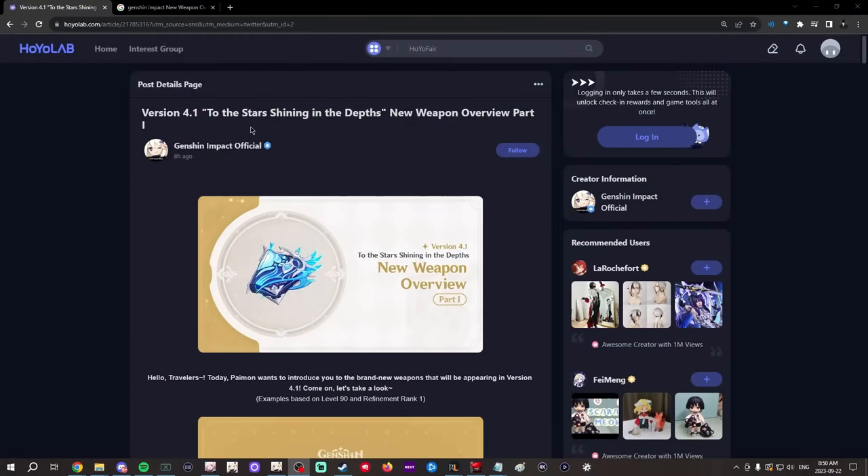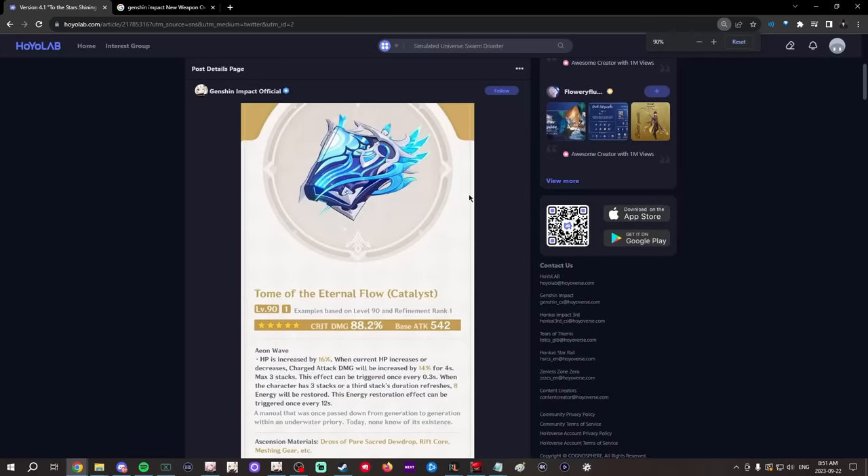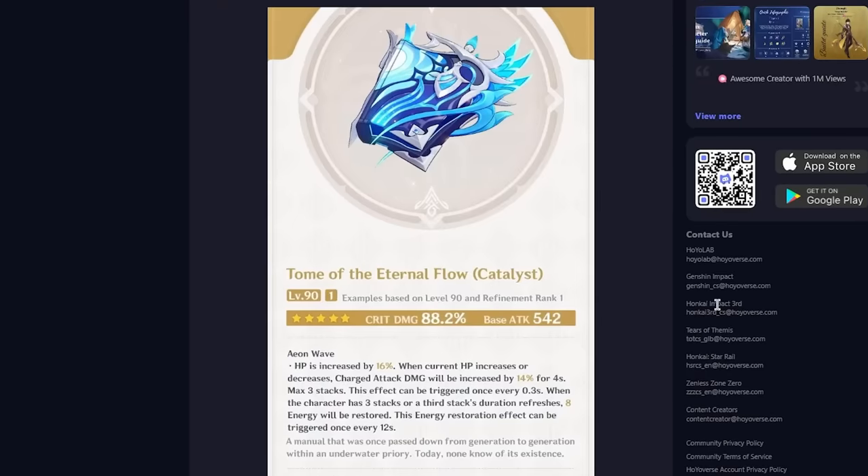Genshin Impact officially released a blog post for the first part of the weapon banners in 4.1, and they showed us four new weapons coming with the next banner. The first one is Neviet's weapon, Tome of Eternal Flow, which looks pretty cool visually and gives you quite an insane amount of stats. This weapon gives 88% crit damage, as well as at Refinement Rank 1, 16% HP, and up to 42% charge attack damage if your HP is constantly increasing or decreasing.